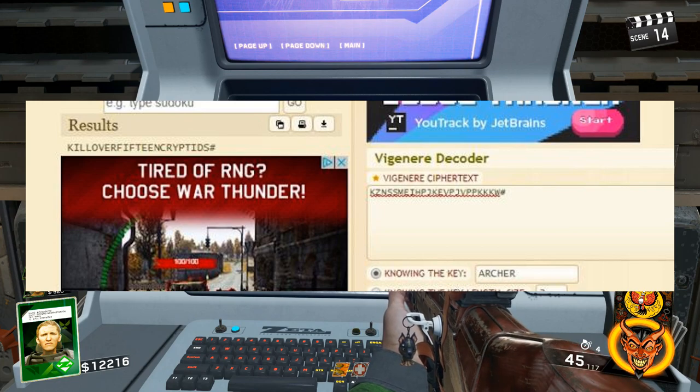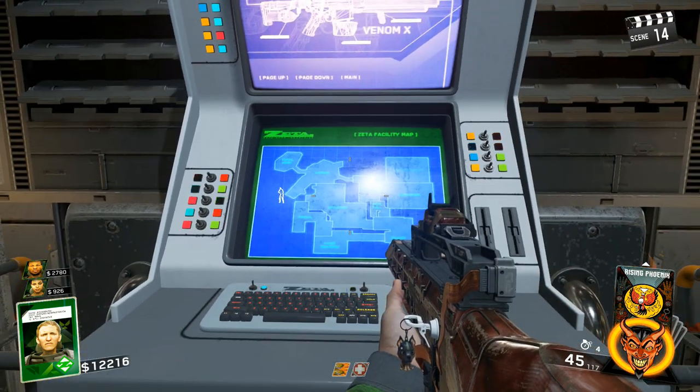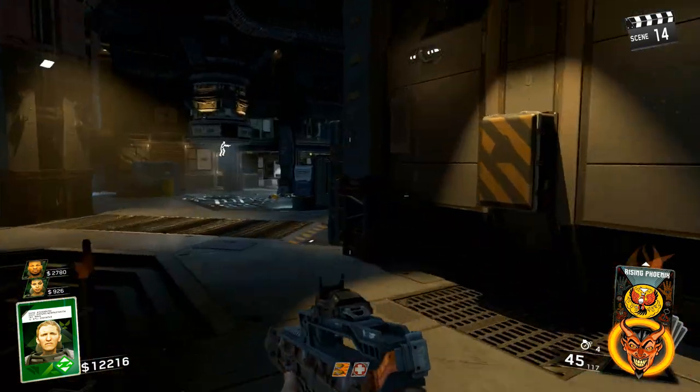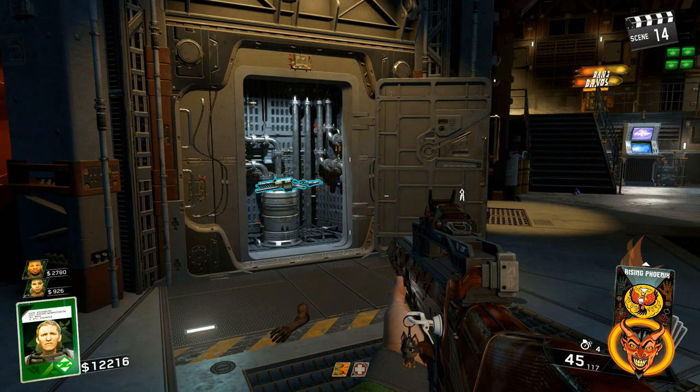I believe there are more than one possible keyword. Somebody said that "cross" could also be a keyword, so it depends on what you get at that top computer. But the translation is always "kill over 15 cryptids." So we're working on that right now and we'll have more for you soon. Spider out.